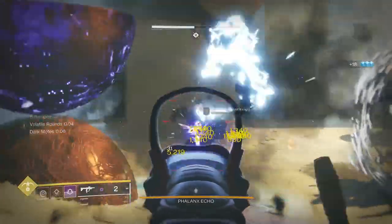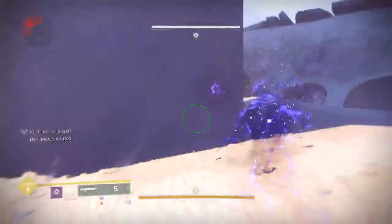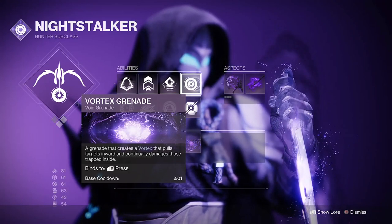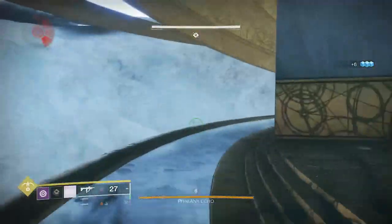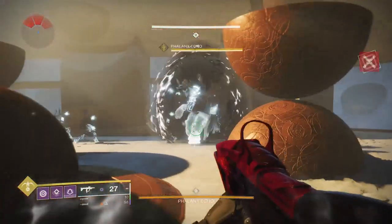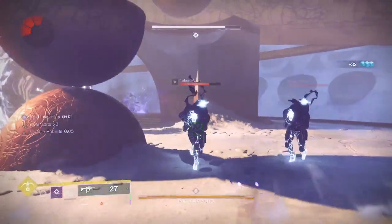The invis dodge is great and makes you feel like a ninja, but it's the Stylish Executioner void aspect that truly makes this build. Defeating a weakened, suppressed, or volatile target grants you invisibility and truesight. After performing a stylish execution, your next melee attack while invisible weakens targets. This aspect creates the gravy train of invisibility — you chuck void all over everything, it makes you invisible once you kill it, you dodge next to something and get another void smoke. We've always got dodges and smoke, so we've always got the potential to go invisible.